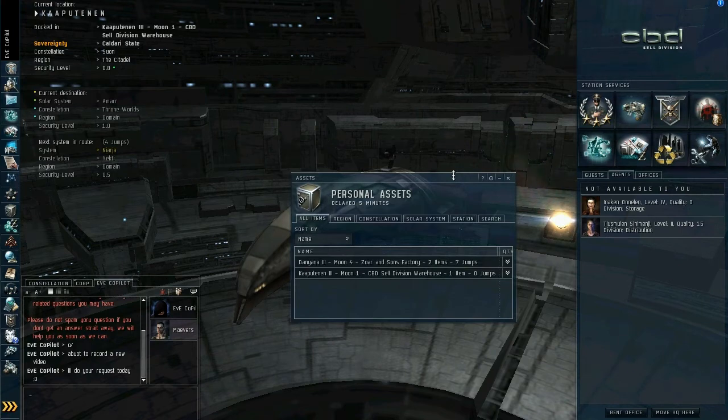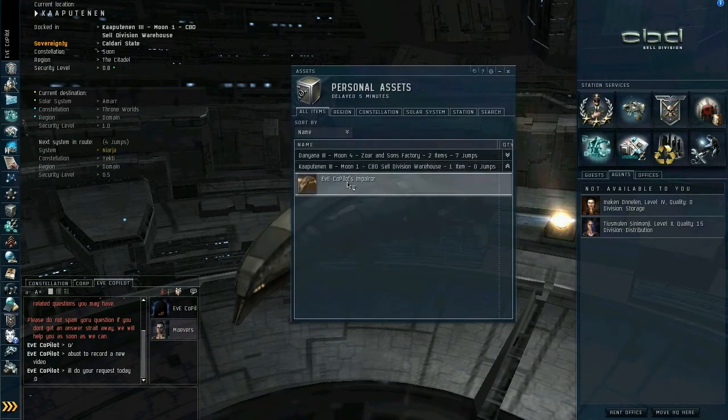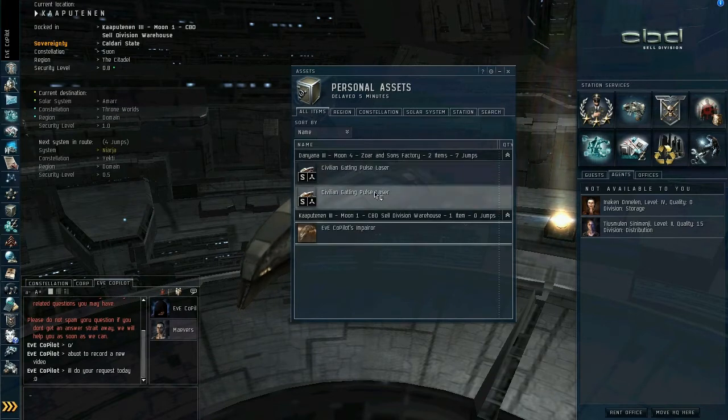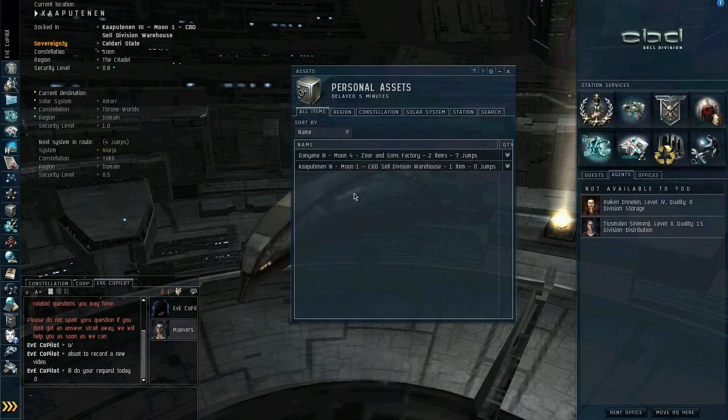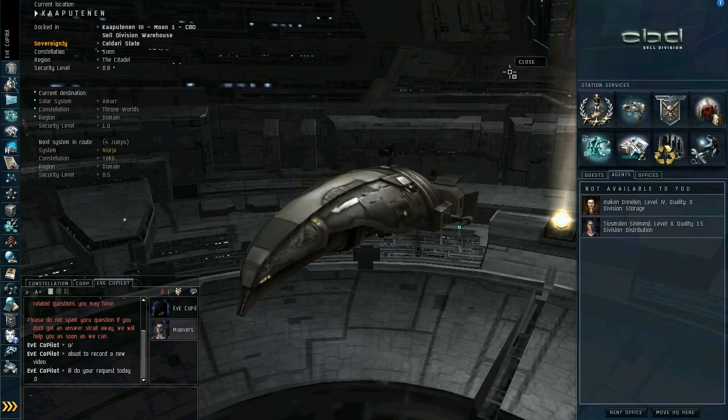Assets is basically everything that your character owns. You can see in Jita I've got my items here, and in Daniana I also have some items. You'll start to get junk all over the place as you progress through the game, and this just makes it easy to keep track of it and find the stuff you need.